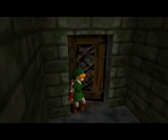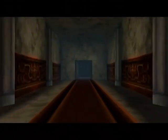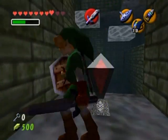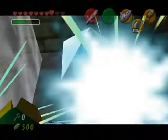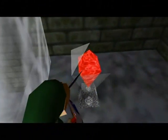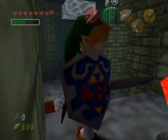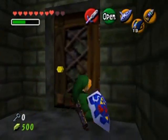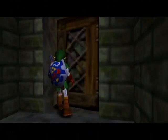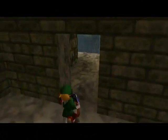There's a switch here — oh, this controls the twisted corridor! What if I hit it again? That actually controls those blocks in front of it as well. Very interesting. That corridor right there is the one that led to the boss key room, so let's go back and see what the other door was before I go any further.